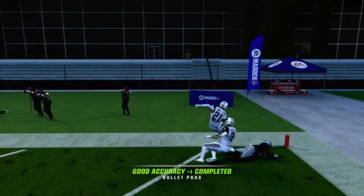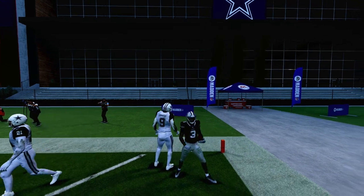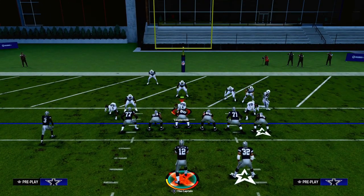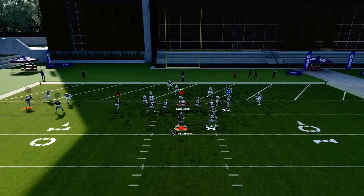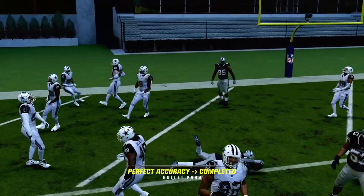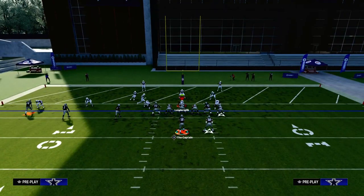You've got all kinds of ways to beat man coverage if anyone wants to run man coverage on you in the red zone. Now let's talk about zone coverage, specifically Cover 3. One of the most popular ways to run Cover 3 in the red zone is with a hard flat. If they're using hard flats, the hook curl is going to get sucked in by that slant. The flat route is going to take the hard flat, and then that route to George Pickens is going to be open.